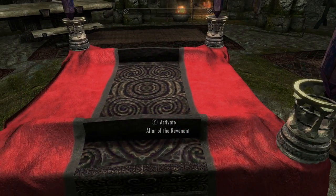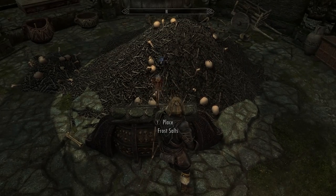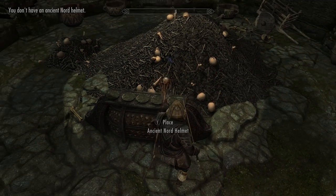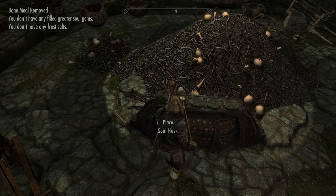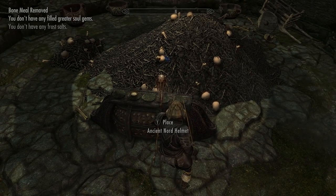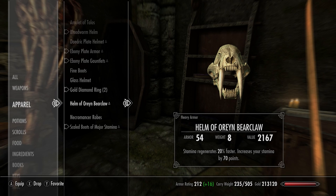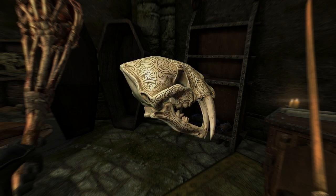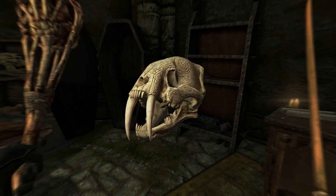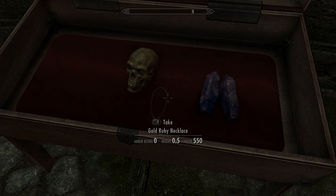We're on the third and final part, where you can now summon a creature if you've got the right ingredients. If you head all the way downstairs, there won't be any enemies. You'll find the summoner, where you need to place either frost salts, a greater soul gem, bone meal, a Nord Ancient Helm, or some soul husk. If you do it in the right combination, you'll get a different undead creature. You should also find another helm, the Orion Bearclaw, which is going to regenerate your stamina and give you an extra 70 points.